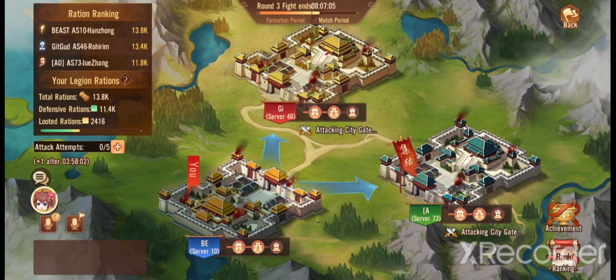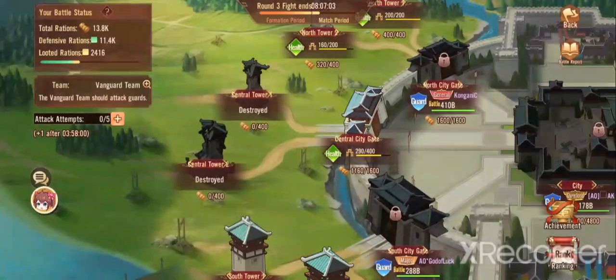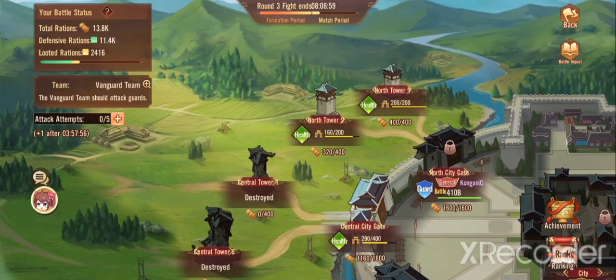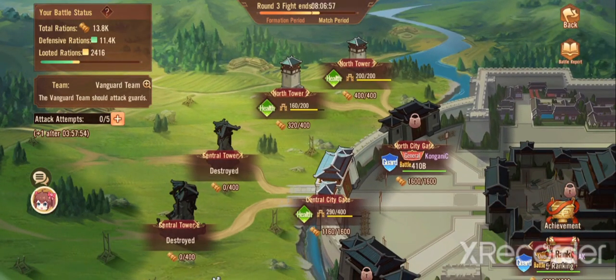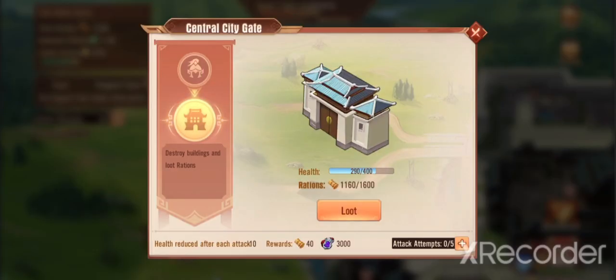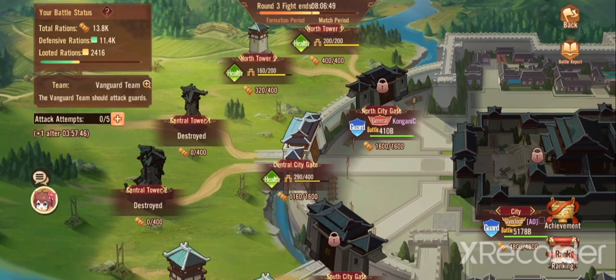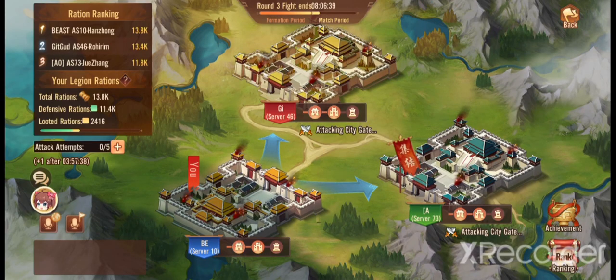Your points are based off the ration system. When I increased the number of rations by attacking the actual tower, I did manage to increase our total ration count. Throwing away your attempts on towers is kind of a bad idea — you should be focusing on the ones that have already been defeated and looting those instead.